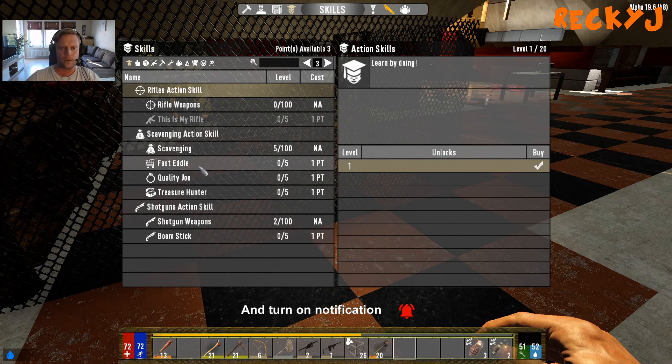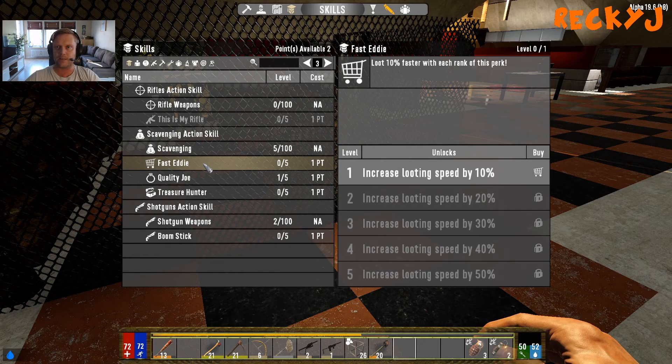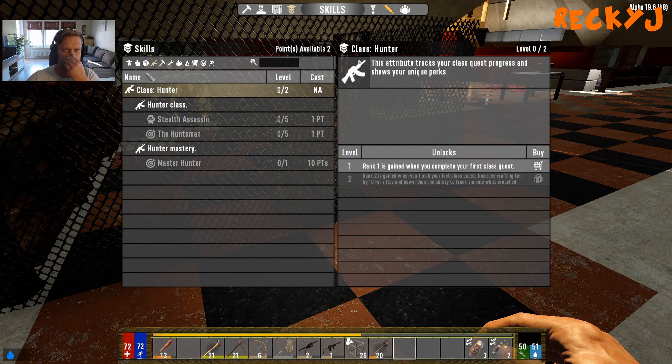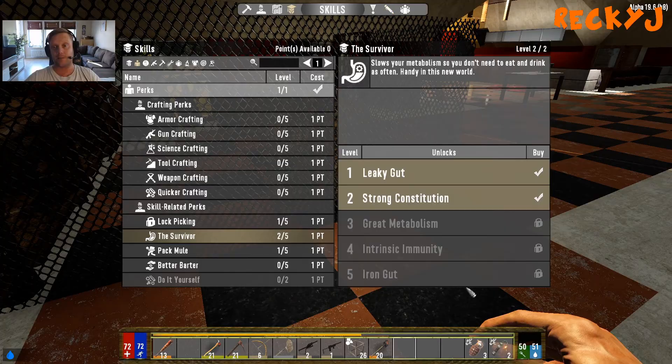Which one is the pistol skill? Quality Joe — increased loot level by five. I can put points in this one. Quality Joe is good, right honey? Yes, yep — I got one point on that. Fast Eddie is just looting faster, don't need that. Gun Nut — which one was the pistol one? Pistol Pete? Which one cranks up the shooting? I'm going to place two points in Survivor because that's going to slow my metabolism so I don't need to eat and drink as often — two last points on that one, that's a definite.